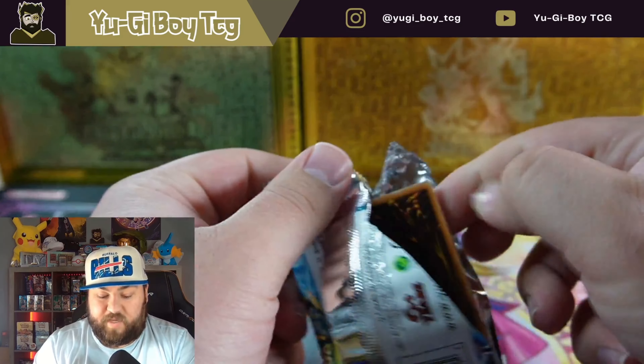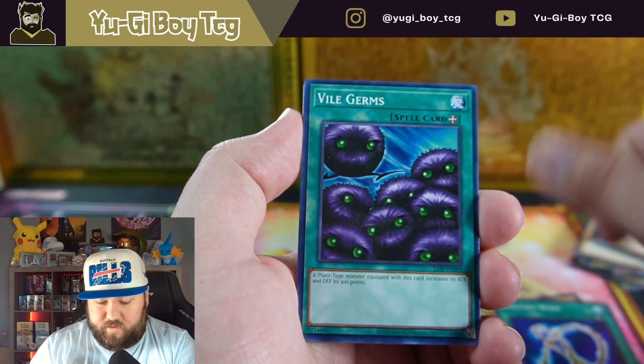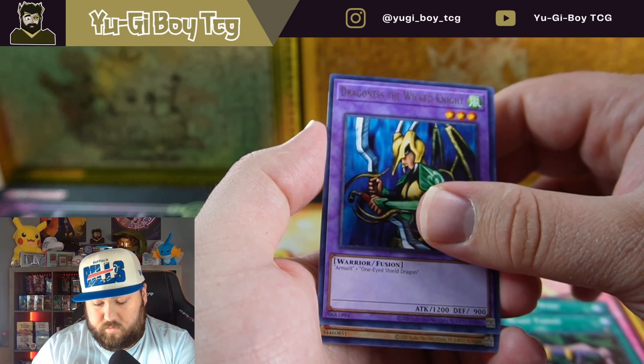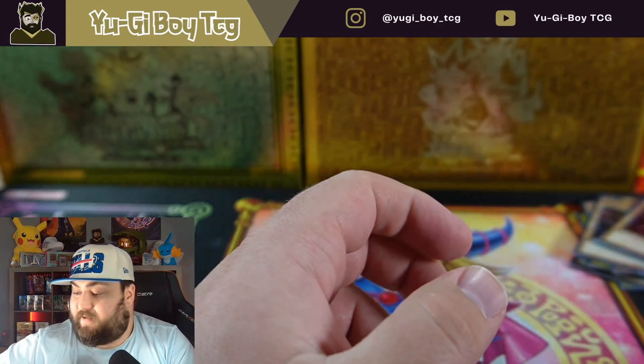Can LOB give us an ultra rare? I would actually rather have an ultra rare than the secret rares in this set. We got Flame Manipulator — so we got two of these and only one hit. Again, it can be very random.